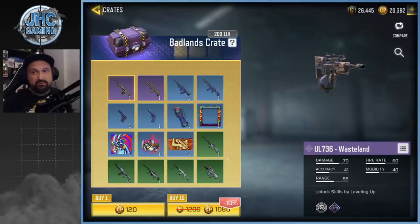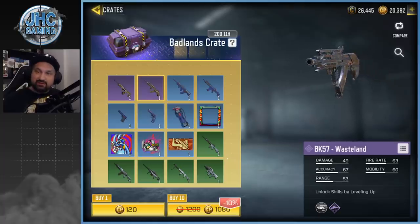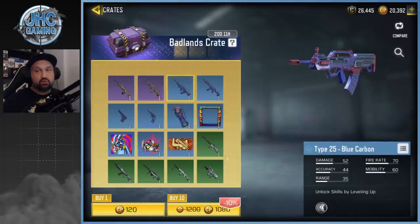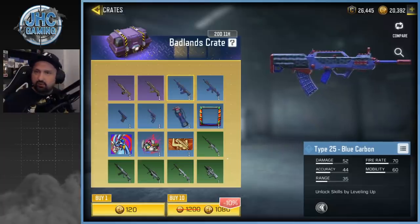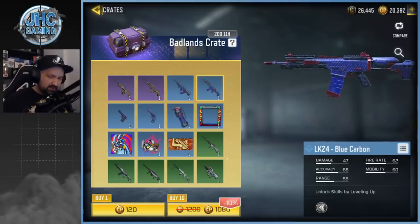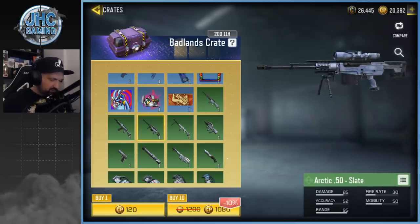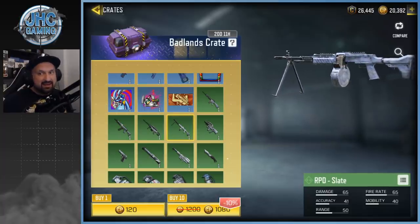We're gonna open a few and see if we can get lucky. The UL 736 — I never use it. The BK57 though, I'm a big fan, I love that weapon, so that would be the good pull for me today. I love the rares also. The Type 25 — I still like the blue carbon skin, maybe not the best ever but it's got something. The LK24, I know it's a very popular weapon this season.